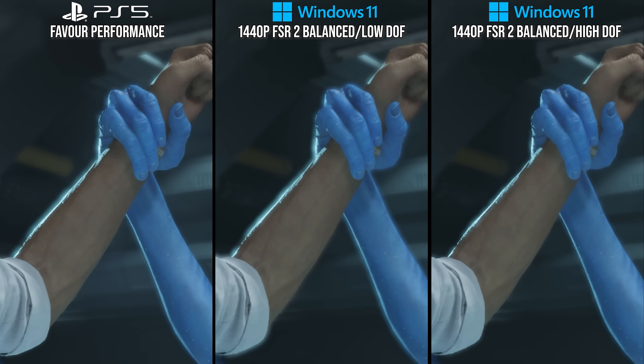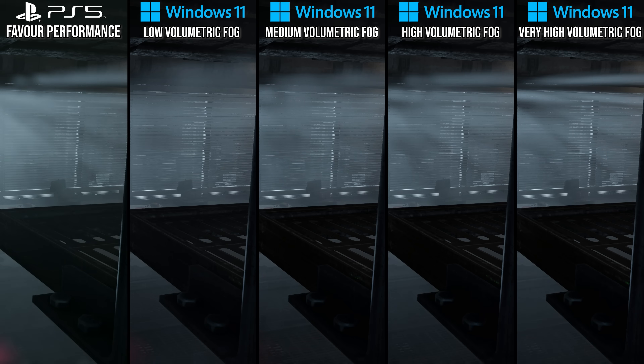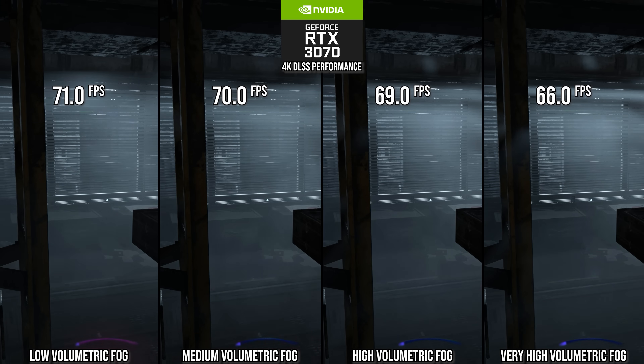Another good optimization on the console is volumetric fog rendering quality. In side by sides, it's possible to see how the volumetric fog resolution is decreased internally on PlayStation 5's performance mode, leading to less obvious shadow and light beams piercing through the fog, as the resolution is often too low to capture small lighting details. When lined up with PC settings, the quality level mostly correlates with the high option on PC. As in many games, dropping volumetric fog quality is a simple performance win — the RTX 3070 sees a roughly 5% performance uplift over the ultra setting, definitely making it a great optimized settings candidate.